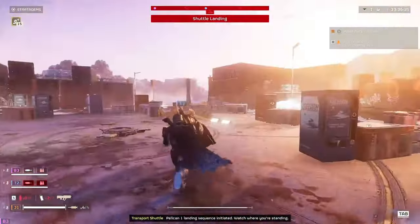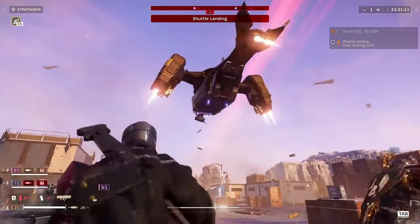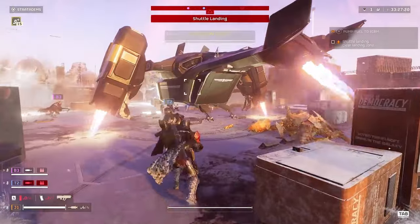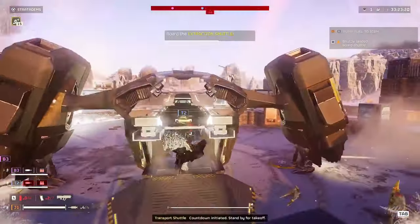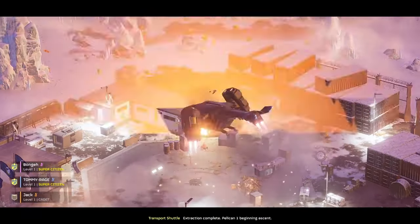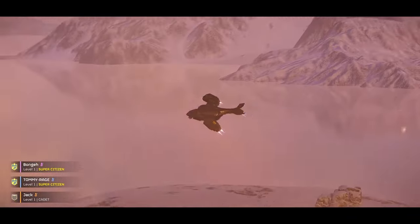Number 3: Teamwork makes the dream work. Helldivers 2 is a co-op masterpiece for a reason. Communication, whether through voice chat or smart use of the minimap, is essential. Stick together, cover each other's backs, and remember — friendly fire isn't friendly. Watch where you're shooting, or you might find your squad a man down at a critical moment.